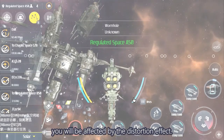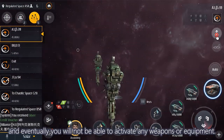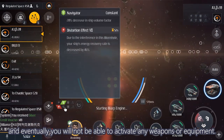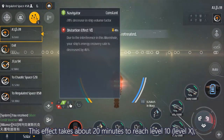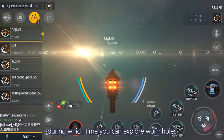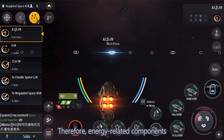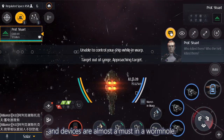When you enter the wormhole, you will be affected by the distortion effect. Your ship's energy recovery continues to be affected and eventually you will not be able to activate any weapons or equipment. This effect takes about 20 minutes to reach level 10, during which time you can explore wormholes and complete events to earn rewards. Therefore, energy-related components and devices are almost a must in the wormhole.